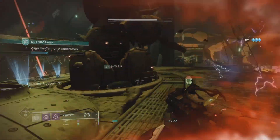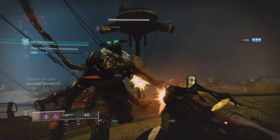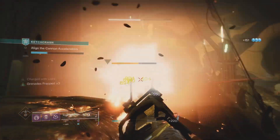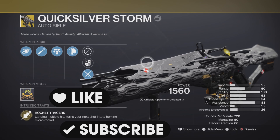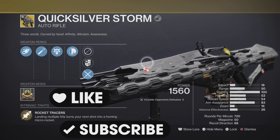I can't say the exact reload button because I don't know what everyone's button is, but holding it switches to the grenade launcher mode. Apparently this grenade launcher has the exact same projectile speed as the Parasite exotic — it just shoots volatile rounds. I really don't know how to fully rate this weapon honestly.